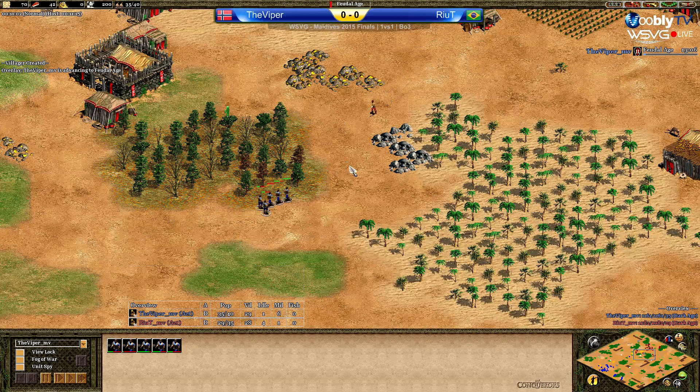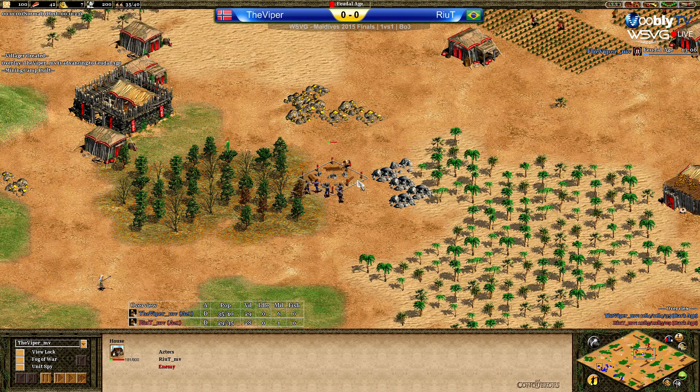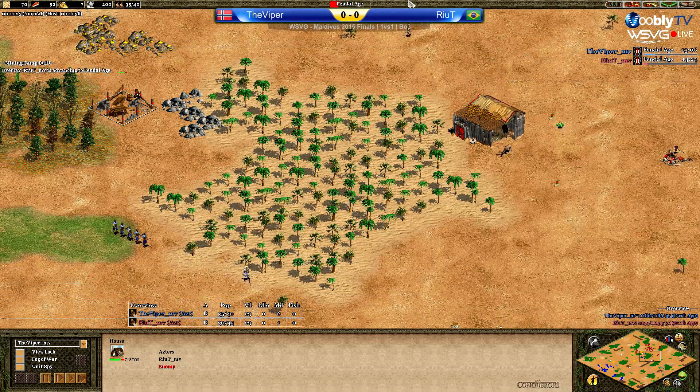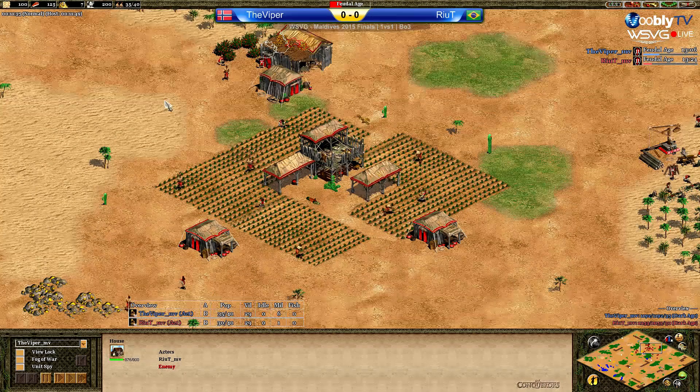He needs to wall — it can't be Palisade, that's going to be too slow. Making a house was exactly what he needed to do. Making a Palisade would have been too slow, absolutely. It was two tiles and he needs at least 100 HP instantly. So a house was the right option there.